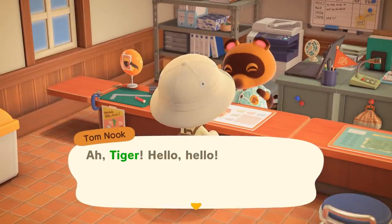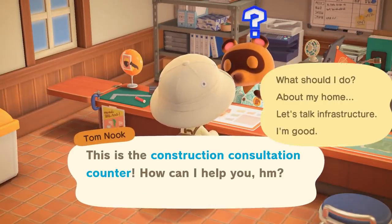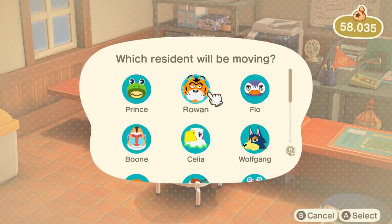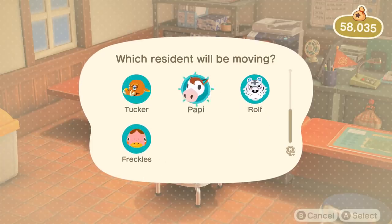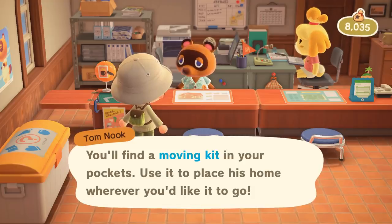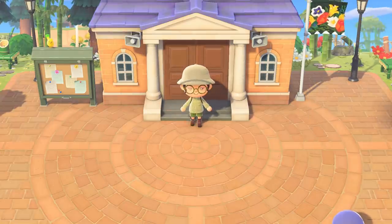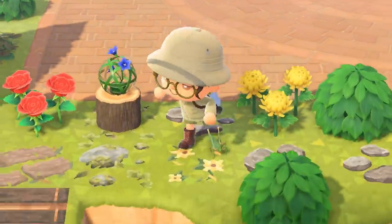For today's video we are going to be giving Poppy a new home, and outside of his home we are going to give him a juice stand. Over the past few months a lot of you have requested for me to build a juice stand, so we're finally going to do it and make it Poppy's juice stand. This build is perfect for Poppy because he is a lazy villager type, and lazy villagers talk about eating food all the time — so why not give him the ultimate juice bar for his house?